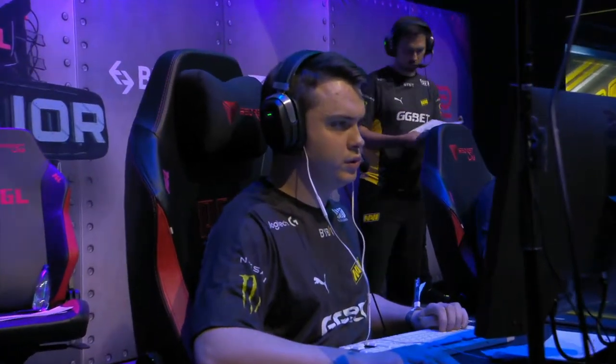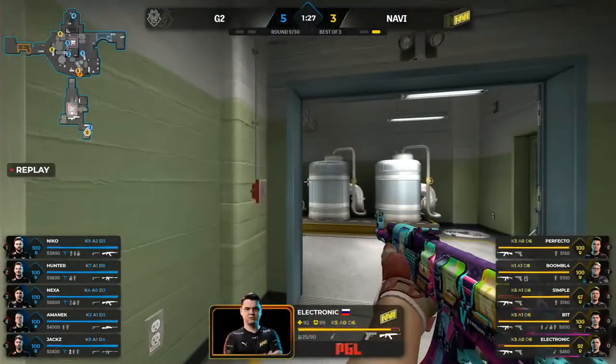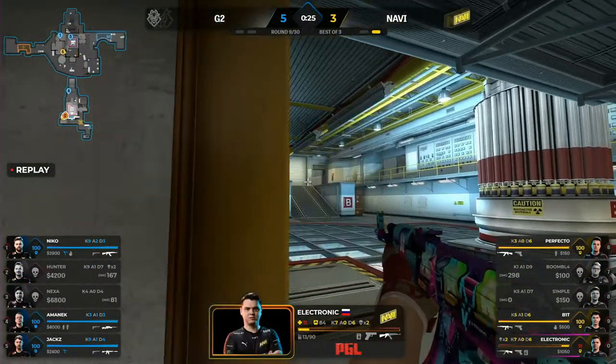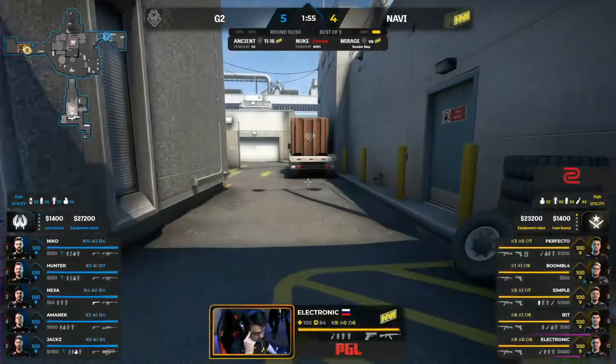That's an AWP shot and it's supposed to be Amanek every day. 11 HP — boop, see you later mate. Huge round. G2 back into things here, they're not giving up. AWP back out for Amanek. Nexa was also forced to watch all of that transpire — he did not like that opening death. Amanek wants to hand some opening deaths — it's Simple no less. Beautiful sequence and not quite over yet.